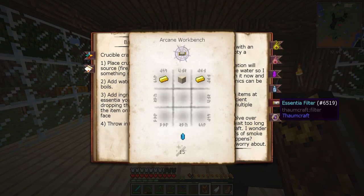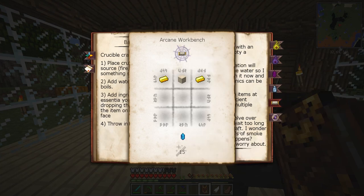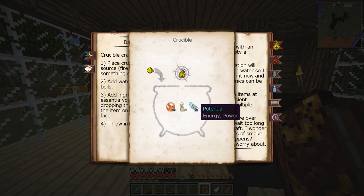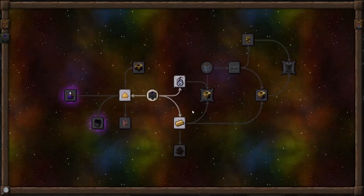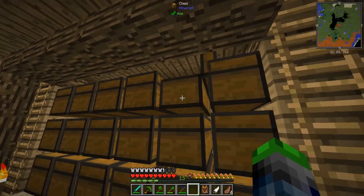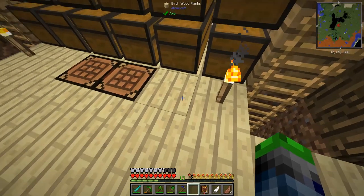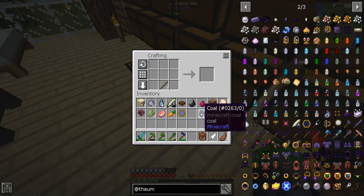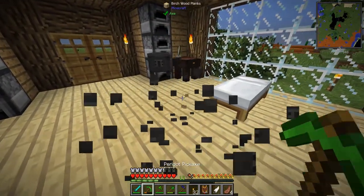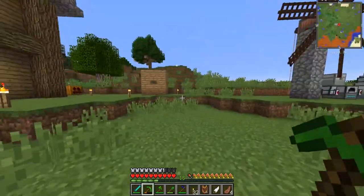All right, so potentia. I know that torches are really good for this stuff, and this is how I kept making all of the issues on the Foolcraft 3 server if you guys remember back then — I kept making tears in dimensions and stuff like that. So we need to place this somewhere that we can put fire underneath. We also need a bucket.